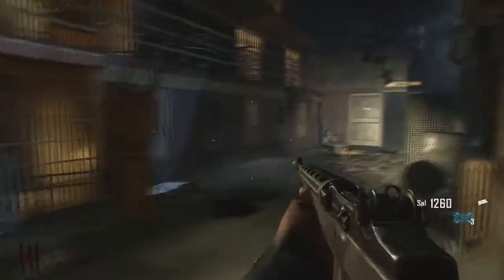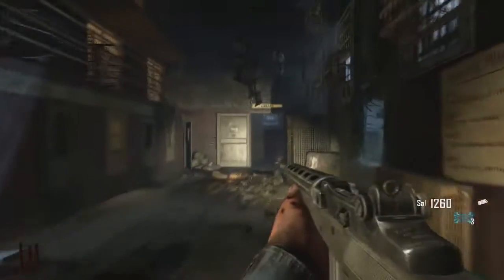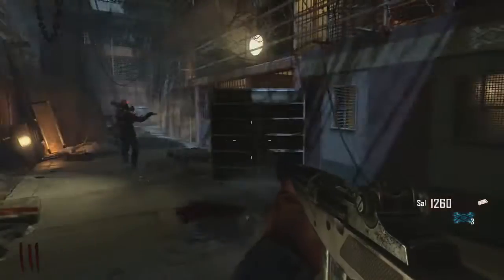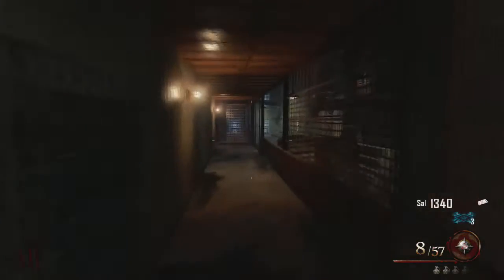The next way to get the Warden's Key is on the other side. Last time we went through the library to get that key, but now I'm going to show you where the other location of the Warden's Key could be. You come this way through the door, up these stairs, along here.